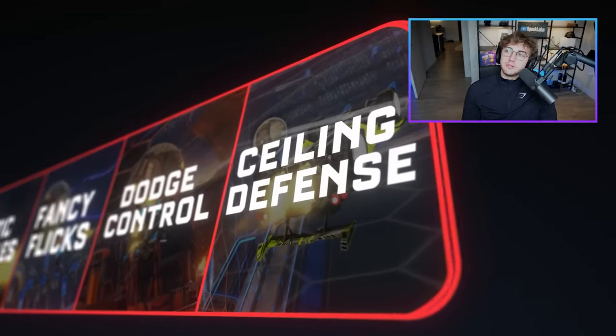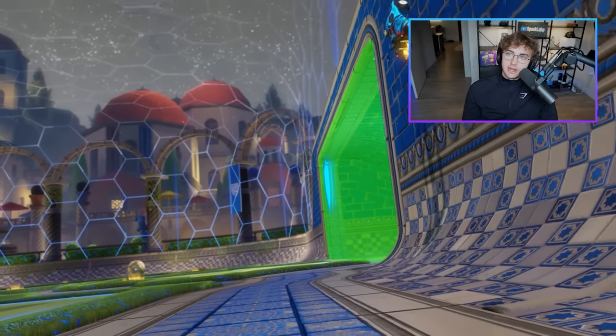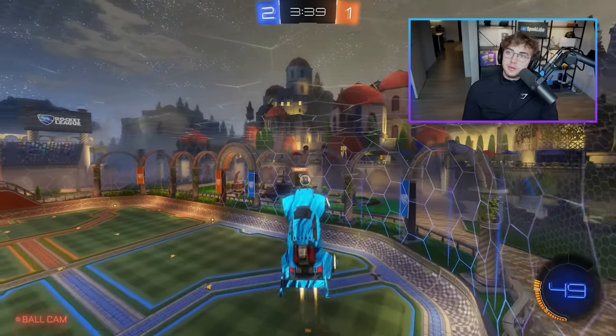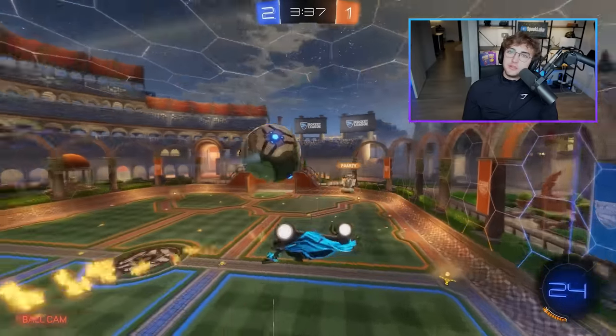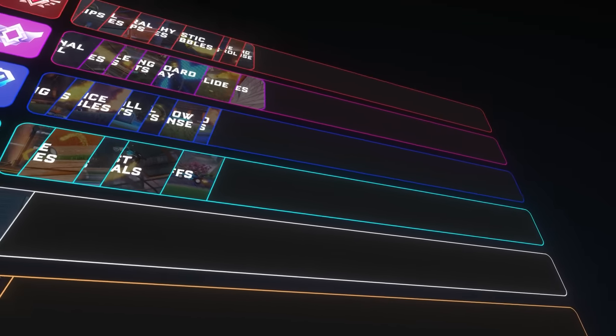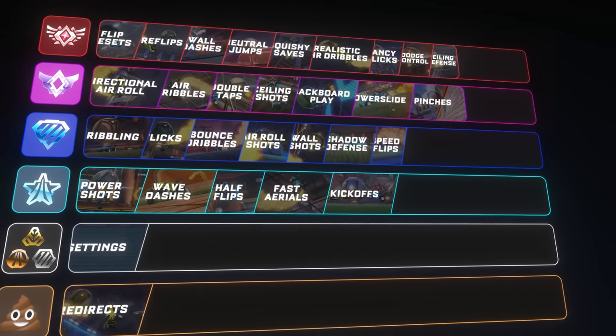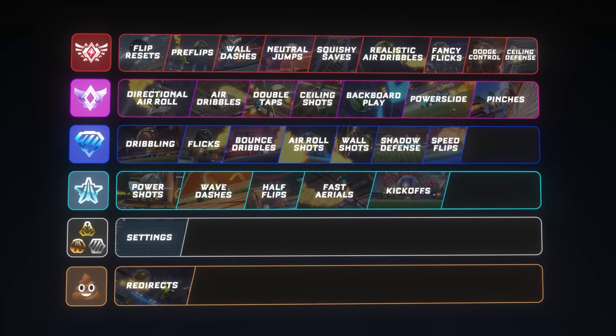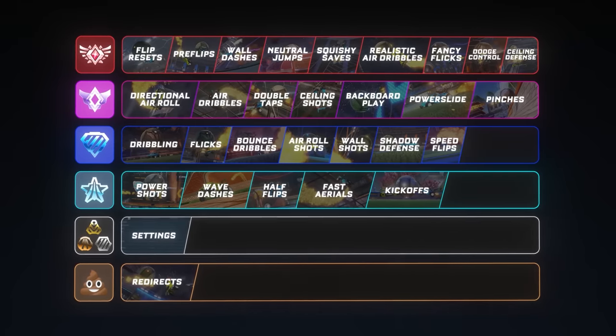I'll put ceiling defense in grand champ too. Once players get really good at realistic air dribbles — similar to champ — if a player can get an air dribble on you from every setup, you need to be able to aerial challenge them from every setup. And sometimes that's the ceiling. I'm going to stop my tier list there. I'm not SSL currently, so I'm not going to talk about what I think you should learn in SSL because I don't have that authority yet. Stay tuned on the channel. Let me know what you think of my tier list. Use this if it was useful, and if it's not useful for you, ignore it. This is just what's worked for me.